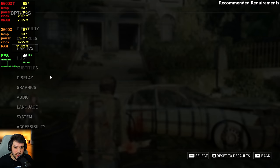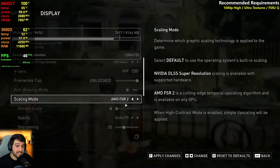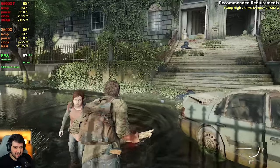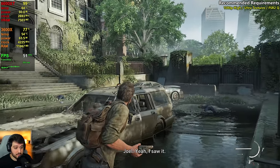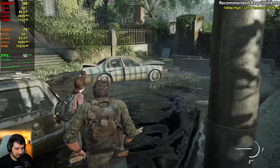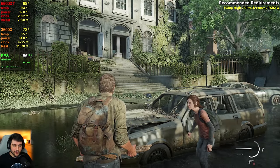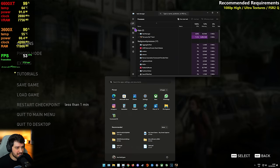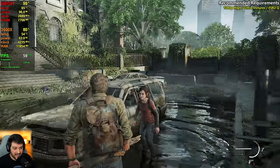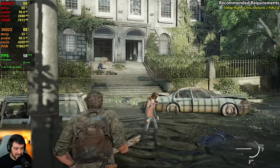If you're interested in FSR performance in the most intensive area I'll enable it now — keep in mind FSR 3 is going to be implemented in this game soon, and I will likely revisit some GPUs with FSR 3 and frame generation. FSR 2 doesn't seem to be improving FPS by too much — we're still below 60 frames. CPU usage is incredibly high, 90-plus percent — it's just the game. I guess if you throw more cores and threads at it, it will eat a lot of CPU.